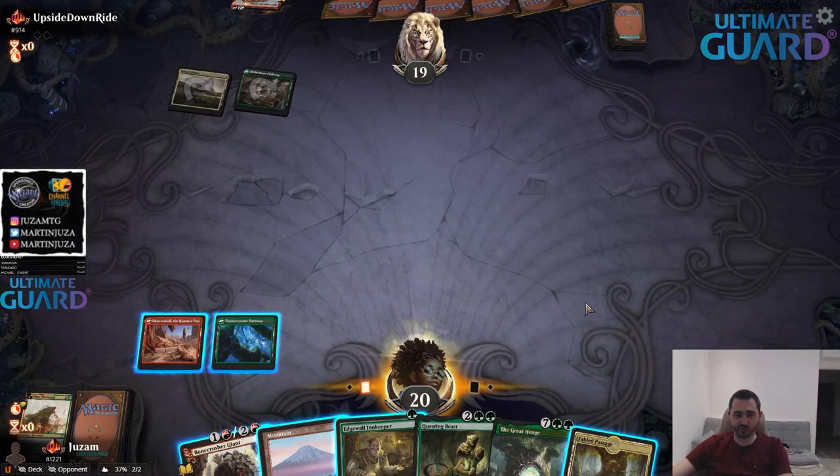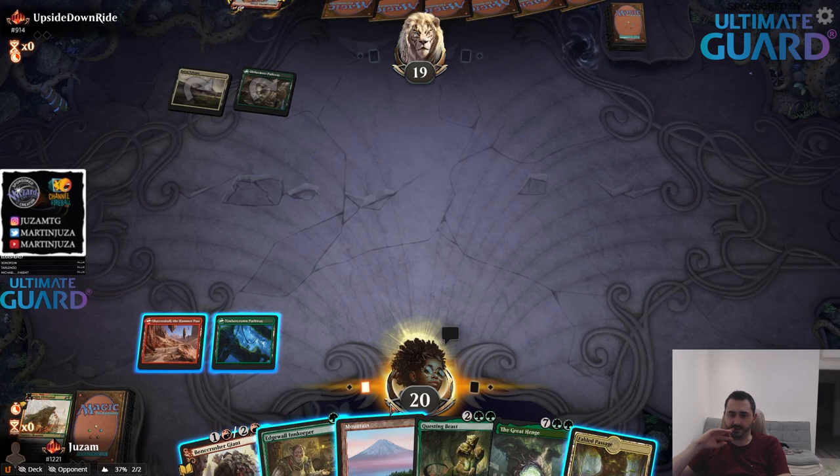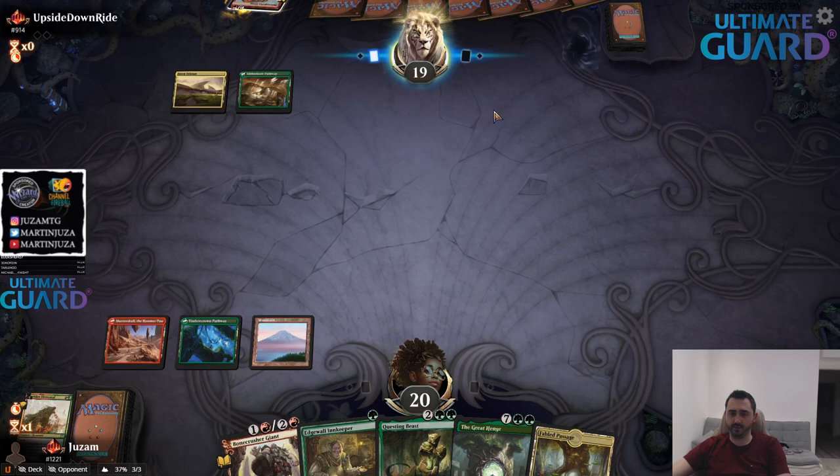My opponent's close to making Tron on turn three, apparently. I'm not sure what they're playing — it could be Mardu of Sacrifice splashing for Korvold, that's a possibility. I think this is going to be a grindy game, so I'll just play land, pass.